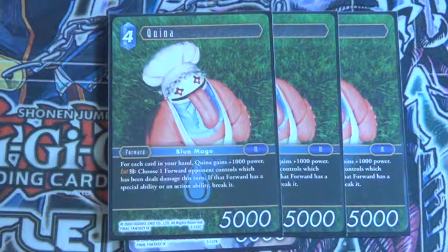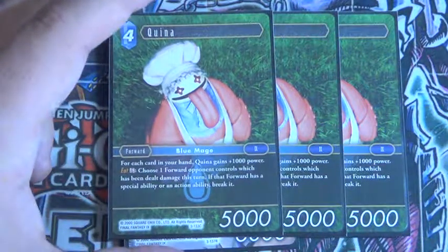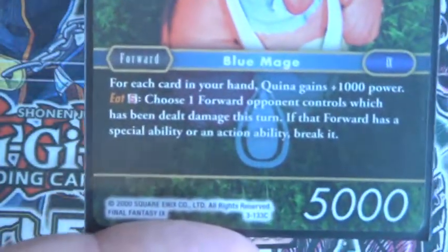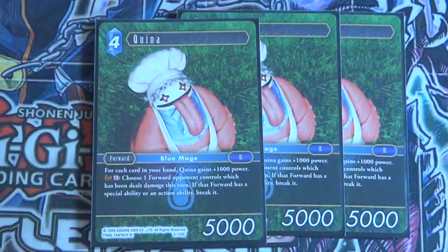And then Quina — for each card in your hand this card gains a thousand power. It also has an eat-plus-S ability, so I'm guessing you discard one card with the same name, then choose one forward that has undeniably taken damage this turn, and if that forward has a special or action ability, break it.